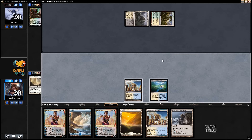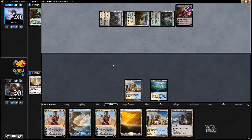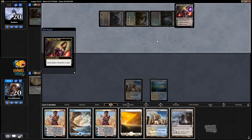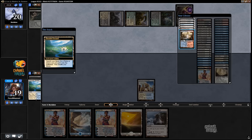I'll play that, because I'm going to get a red tapped Shockland. We're going to discard the extra Colonnade. I believe we have a lot more blue. That's kind of close.